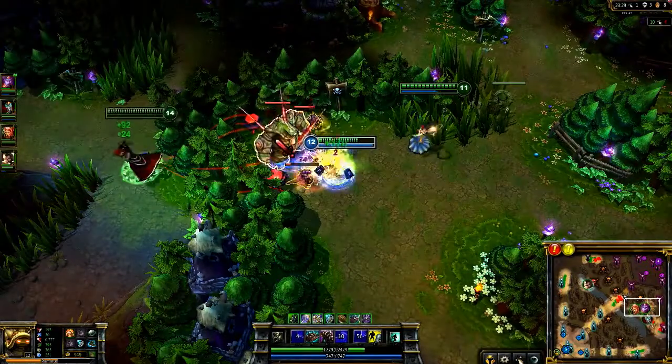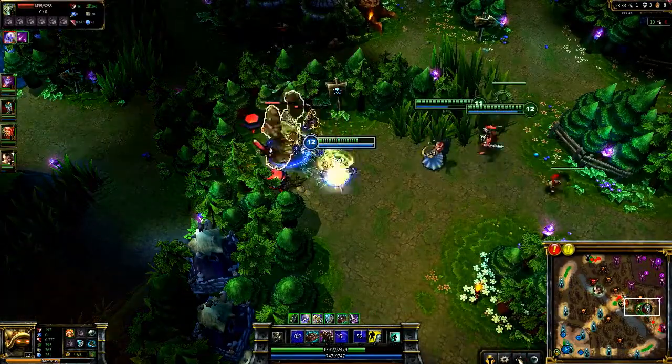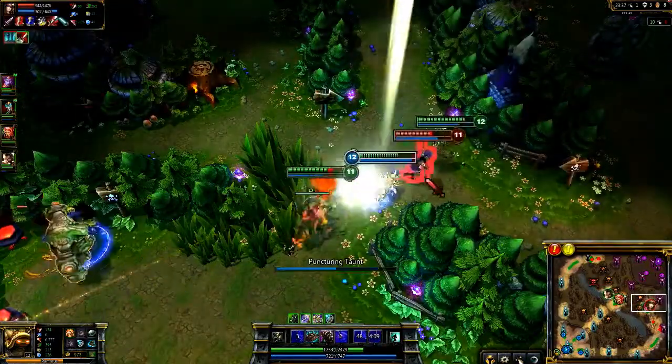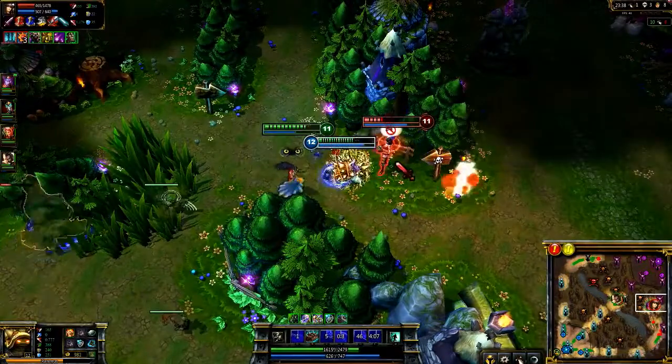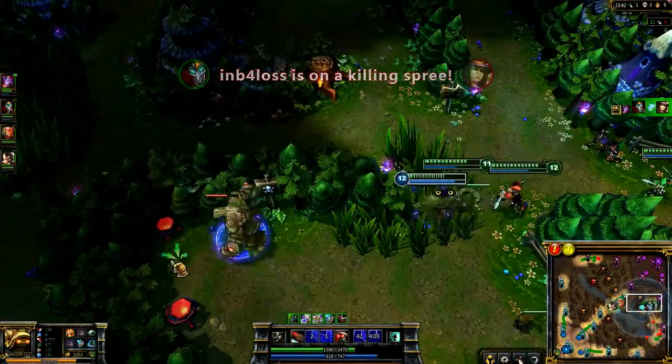When invading the enemy jungle, always have your team sit in the brush. As Caitlyn walks up to their Golem, she only sees Soraka. As soon as Shaco reveals himself, I flash to get into range for Puncturing Taunt. This gets me just in range of her right as she flashes away, so she's locked up attacking me as Shaco picks up the kill.